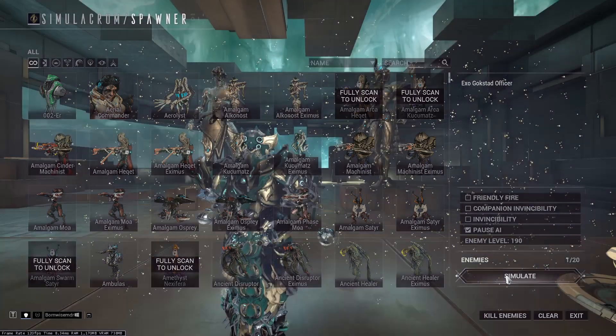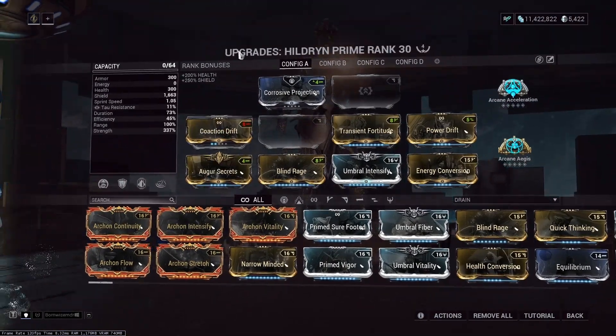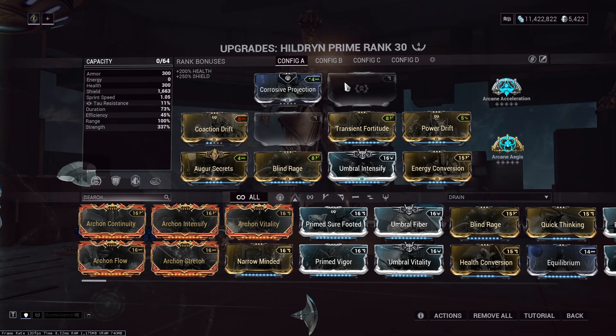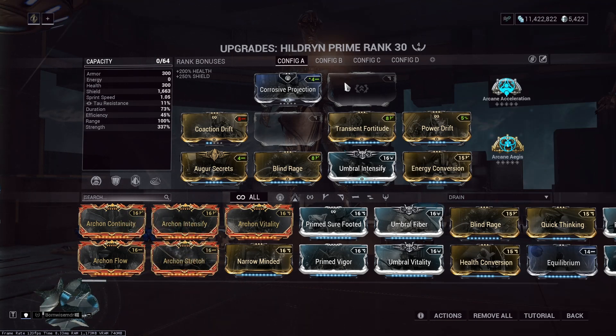We are well over 99.9% armor strip. The reason I was using Hildryn in terms of fine-tuning a specific armor strip amount is because of her scaling. Because she requires 400% power strength, if you're trying to hit a really specific armor strip point, you have roughly four times the control. Compared to something like Nyx or Ash where you just need an Umbral Intensify — you can pick what armor value way easier with Hildryn.